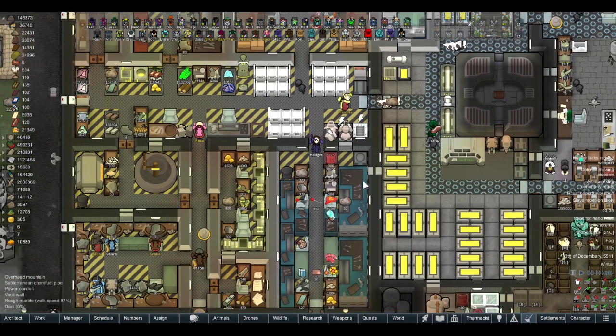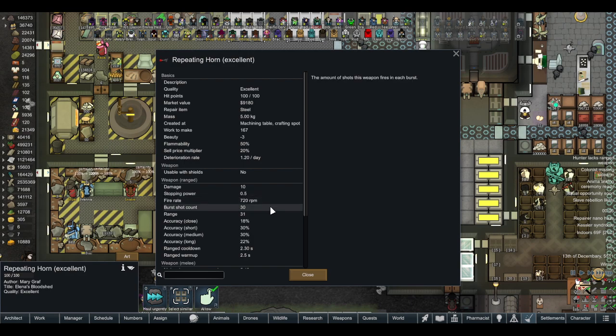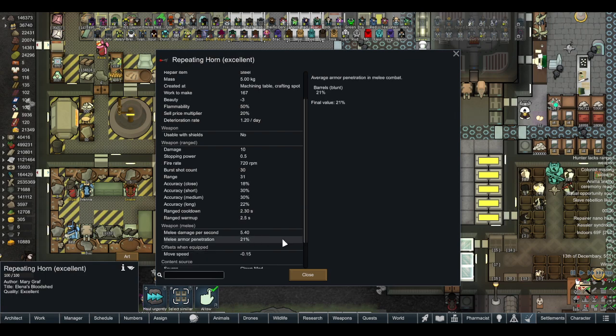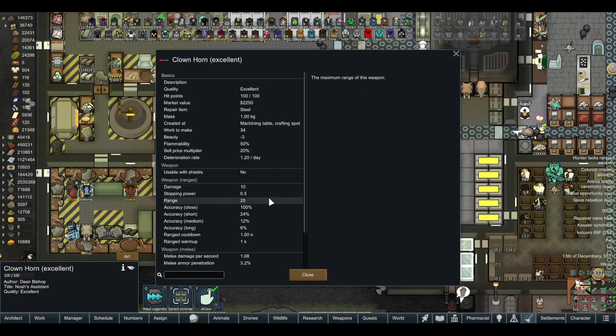Moving on, the repeating horn does 10 damage with a 30-shot burst, 31 range, 30% accuracy, 2.3 second cooldown, 2.5 second warm-up, and a movement speed penalty of 0.15 cells per second. The clown horn does 10 damage, 25 range, 100% accuracy up close but terrible accuracy beyond that, with a one second cooldown and one second warm-up.